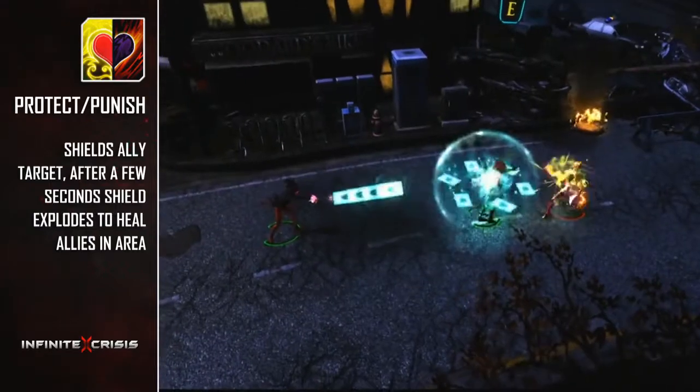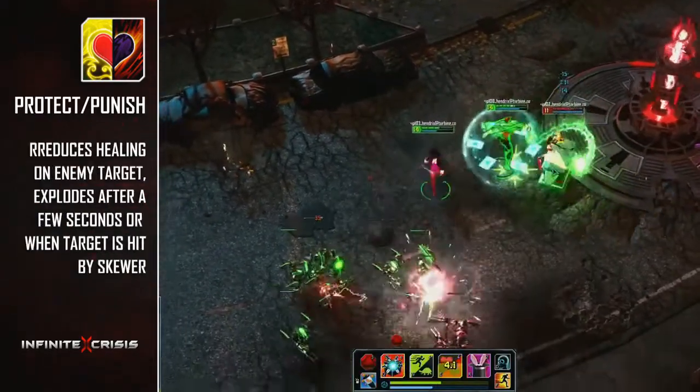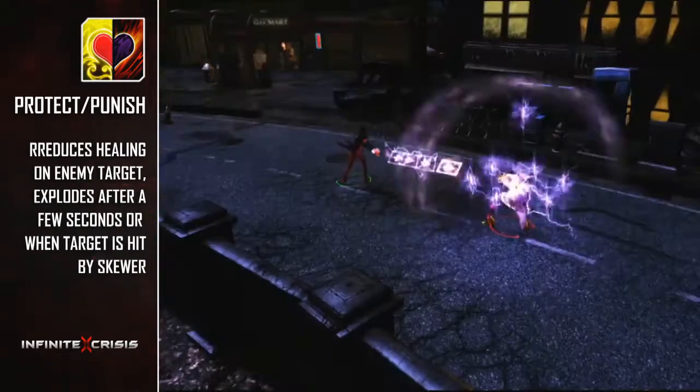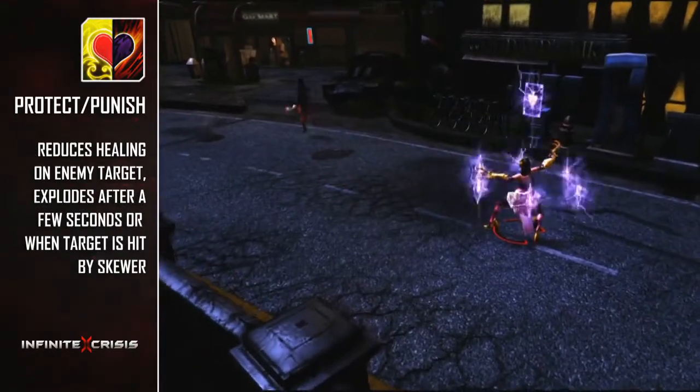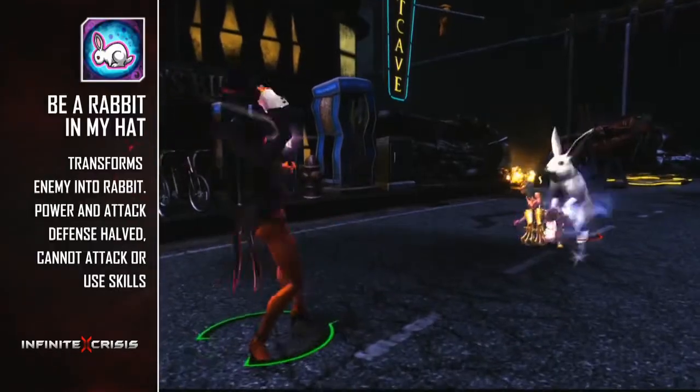Protect and Punish can provide an ally a shield that scales by Zatanna's will, and if the shield is unbroken, it will explode and heal all allies in an area. The Punish side of the spell will reduce an enemy target's healing and then explode after 4 seconds to deal AoE power damage.